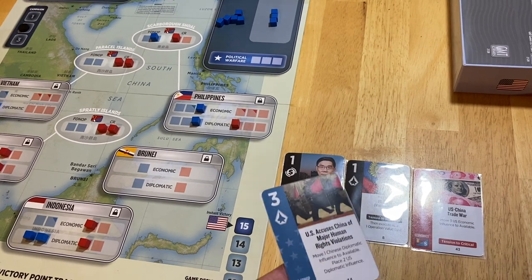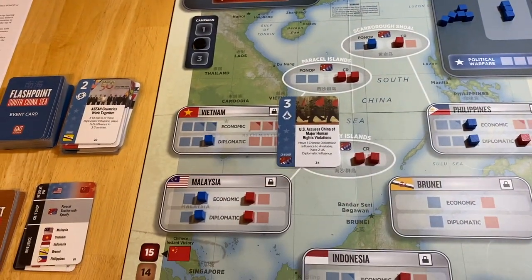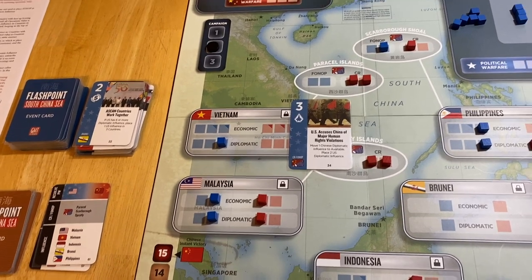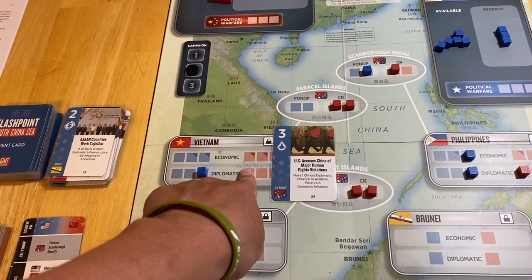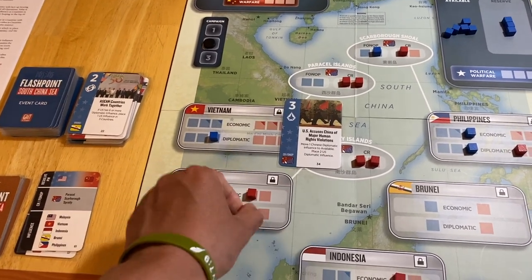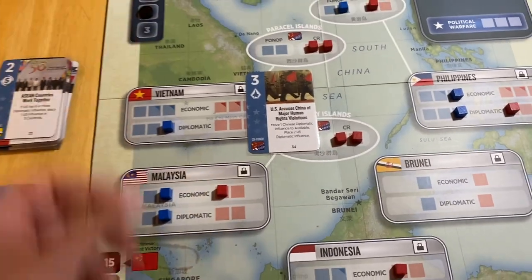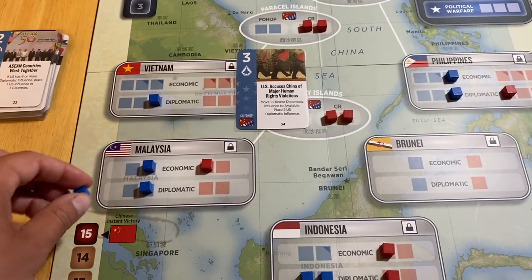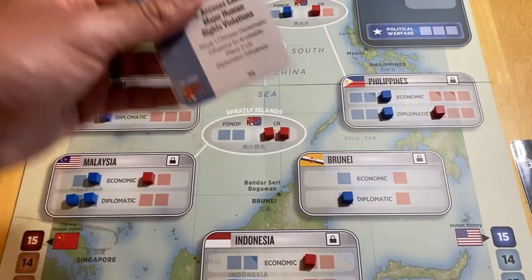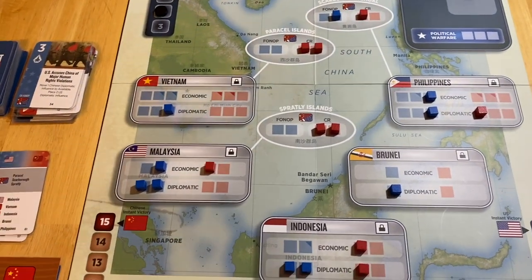It might be time to go ahead and move Chinese diplomatic influence to available and place U.S. diplomatic influence. I can go ahead and place this down and get some ground covered, maybe set up another score opportunity. So let's play it for the event. I'm going to pull the one diplomatic influence out of Malaysia, then take and place two of my own — one in Malaysia to make this a wash on scoring opportunities, and one in Brunei. If they don't match that, I'm going to score it and it'll help me get one of my cubes out of reserve. That's my long-term plan.